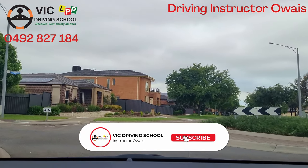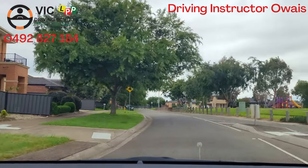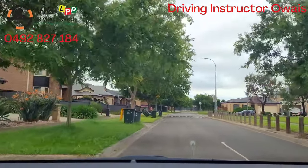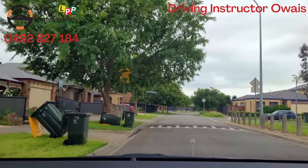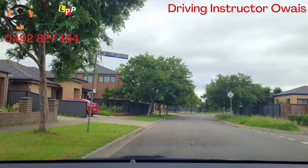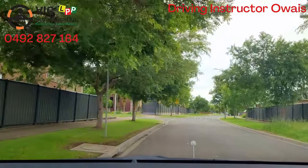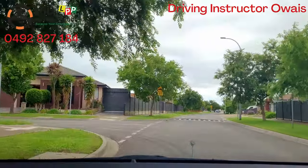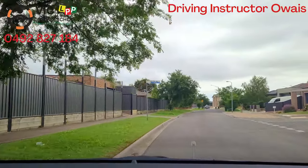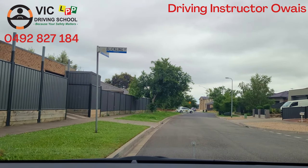Slow down, check right side, all good and go. We are safe — please pull over and stop at the curb. Indicate left and we will pull over here.